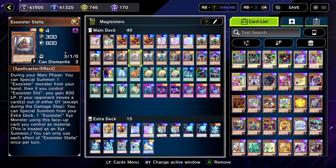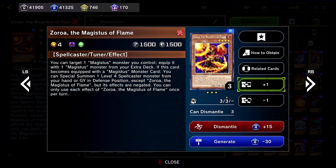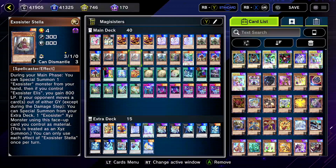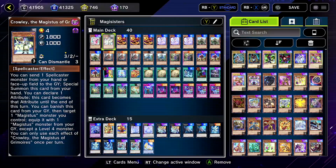Welcome back to another Master Duel video. Today we got Exosisters with a little bit of Majestus — we like to keep that combo rolling. I feel like it's pretty good, pretty decent at least.